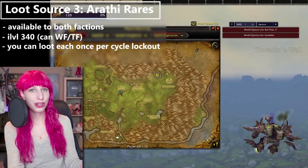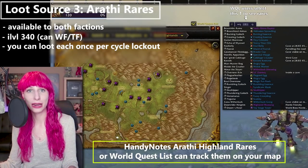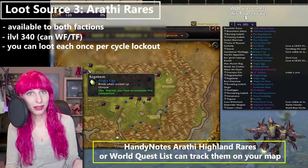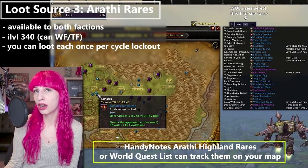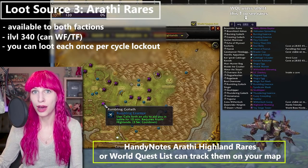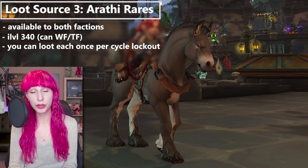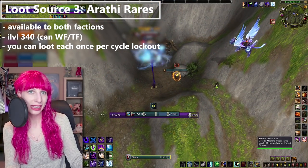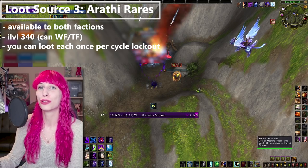The next source of loot is the rare mobs out in Arathi Highlands. There are a whole bunch of them and they each have a chance to drop a piece of item level 340 loot every cycle. You can loot these once per cycle — if you have already looted one for the current cycle, you will not see a star appear on your minimap while you are near the mob. They can also drop other goodies such as pets, toys, and mounts. The rares are available to both factions all the time, but if your faction does not currently control Arathi Highlands you will be PvP flagged, so it's advisable to roll around in a group.